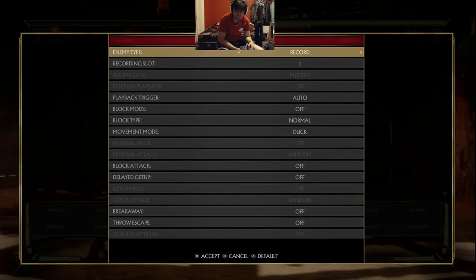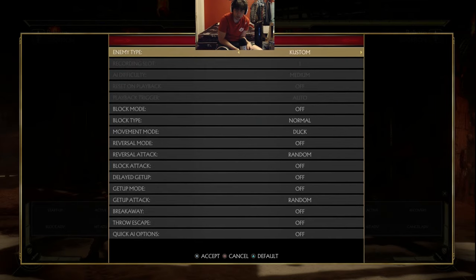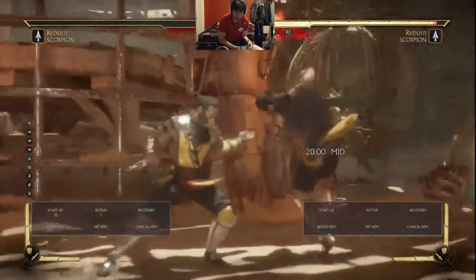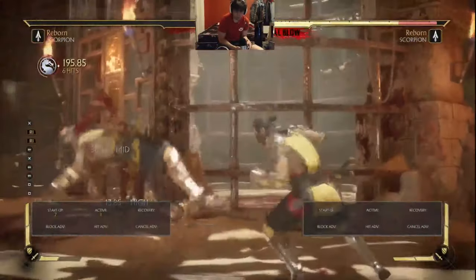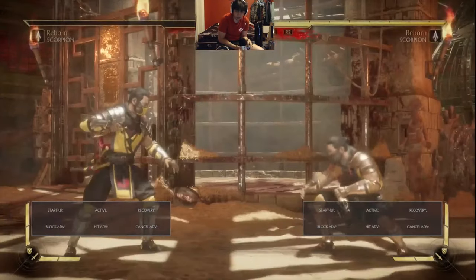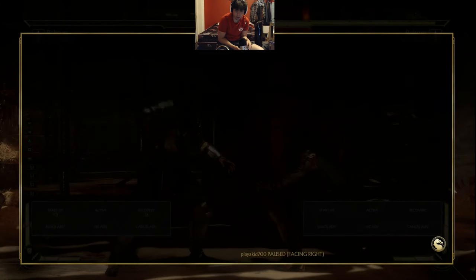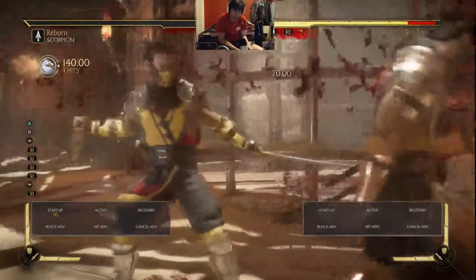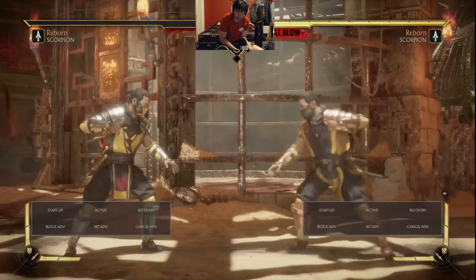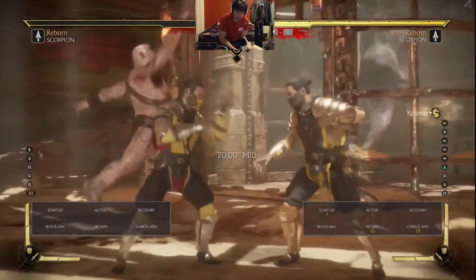So moving on, we remember that Scorpion's stand 2 has a hit confirmable string off of it. Let's use that on a stray forward 3 hit and confirm into combos. We're going to set the opponent to auto block. He blocks standing, even when the AI is set to duck, because he has no other options — forward 3 guarantees that. If we set the opponent to stand, we're in throw range off of 2-1. That's really good. I am the AI doing forward 3 into 2-1 and then using the plus frames of 2-1 on block to counter hit this Scorpion mashing. No matter what, it's a counter hit.